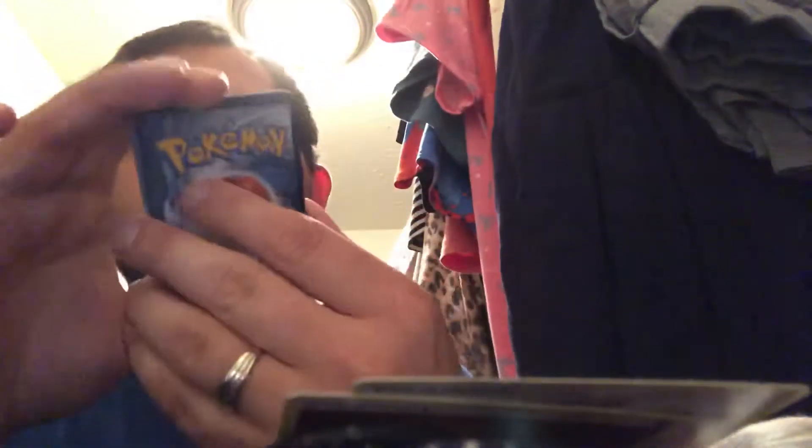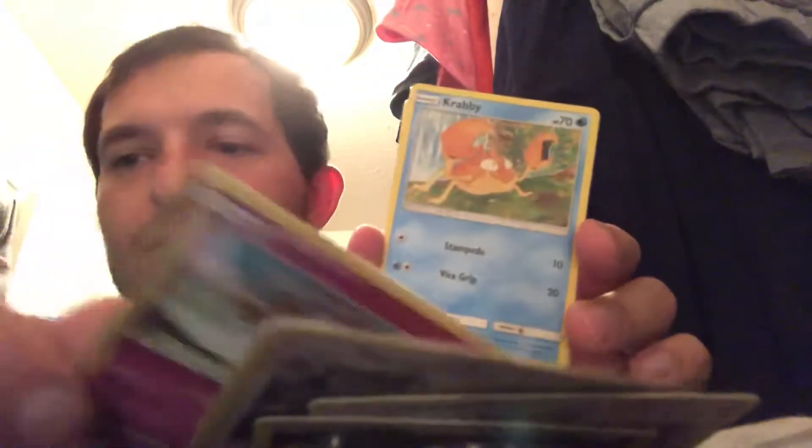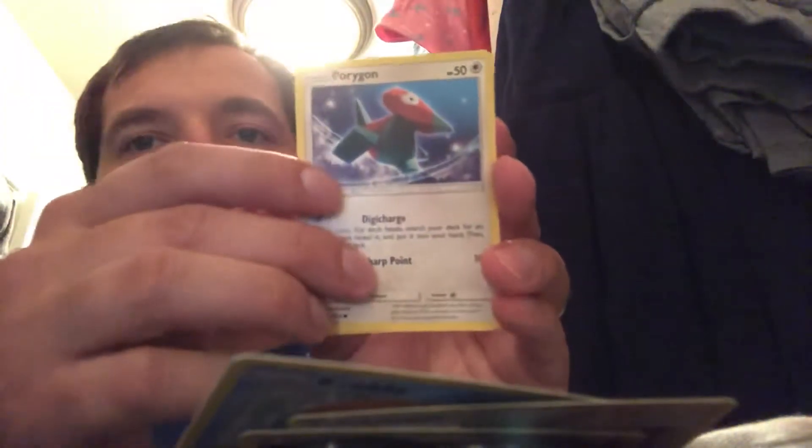Lieutenant Surge Strategy — that's awesome, he's one of my favorite gym leaders. Samson Oak. Porygon 2. Cute little Jigglypuff with that little flower thing — I'm gonna give that one to my daughter. Krabby. Riolu. Espeon. Porygon.